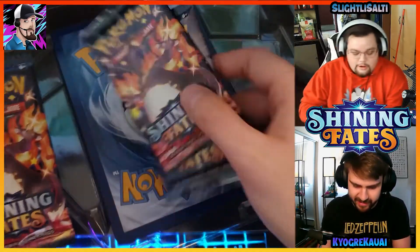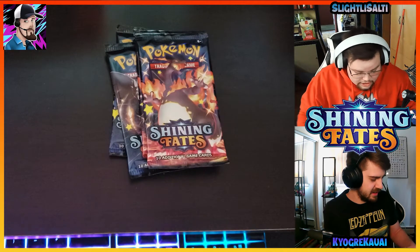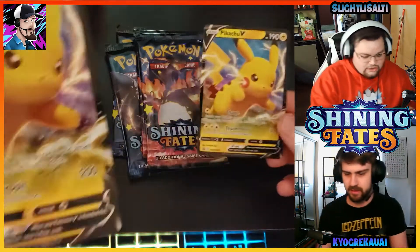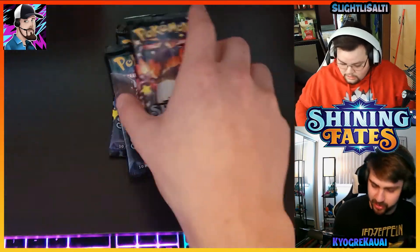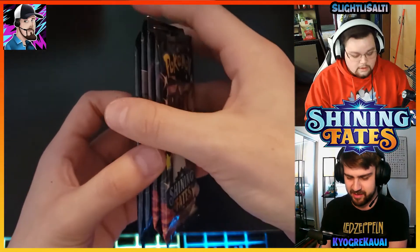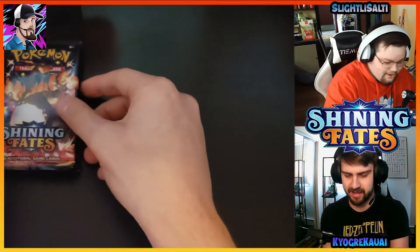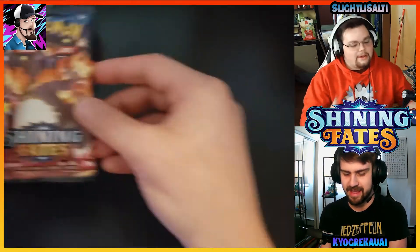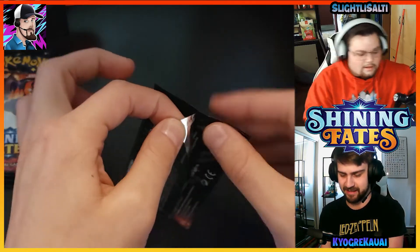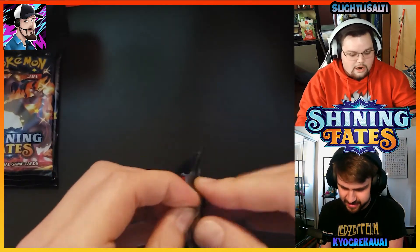These packs are so pretty — I love the artwork. I've got two Charizards, a Corvinite, and a Dragapult. I got two Corvinites, a Charizard, and a Dragapult. We both got the Pikachu V promo card. I'm going to keep them in the order I took them out of the box so I don't damage the cards. Since you introduced the video, I'll go first — opening one of the Charizard packs.